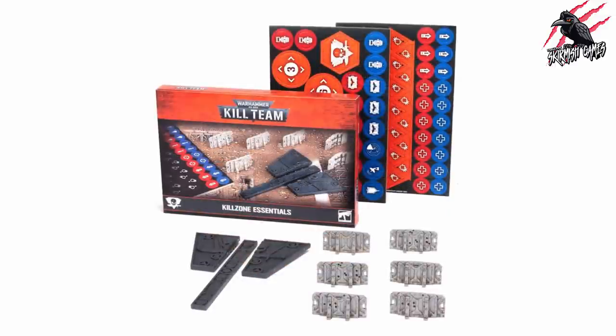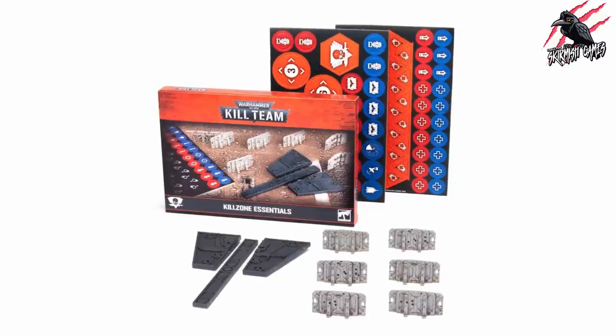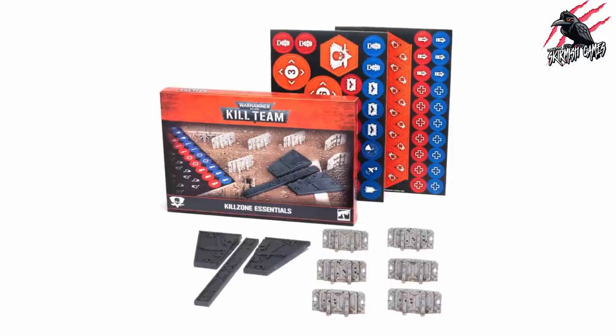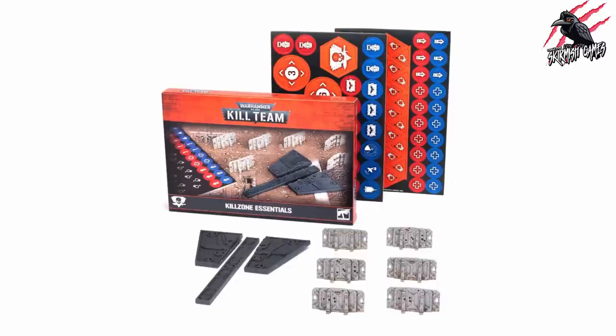And if you like the look of the gauges and the tokens, you can get the Killzone Essentials pack, which gives you all the accessories you need. If you get the core book and this pack, you've pretty much got everything you need for this new system. It comes with all those combat gauges — three in total — 84 tokens, and six barricades. Remember, we can still use a measuring tape, but if you like the idea of the gauges — I certainly do, and I think it's going to be good for filming — then you can get those.